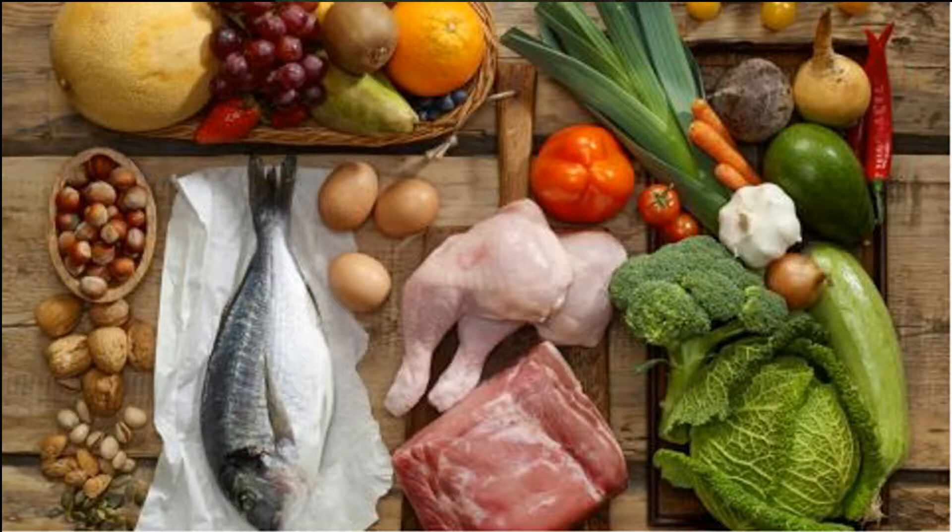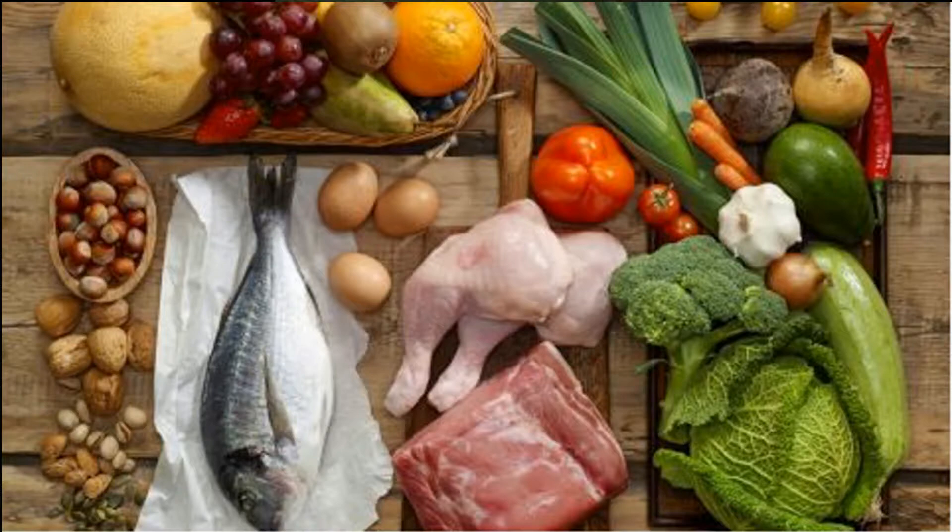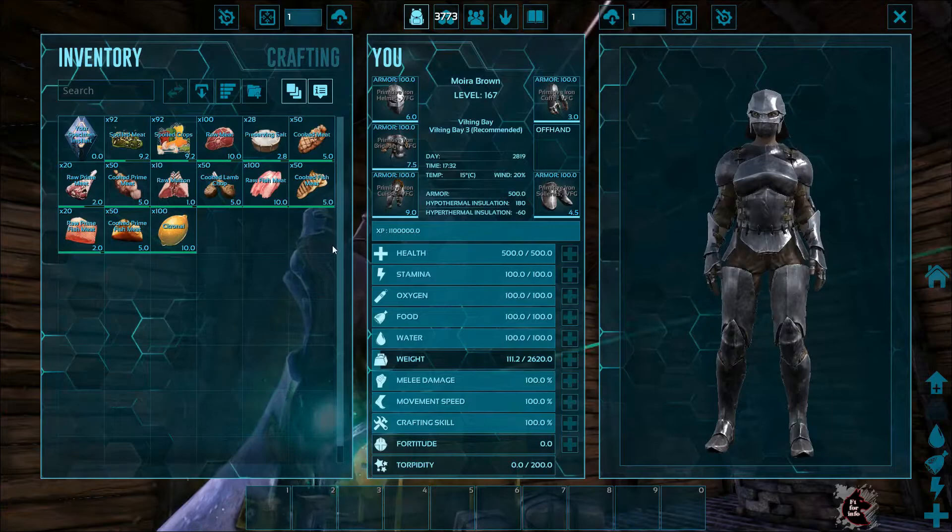Many of our players constantly wanted better and more diverse ways of feeding their survivors. First things first, all meats, crops, and preserving salt have had their inventory stack sizes increased.